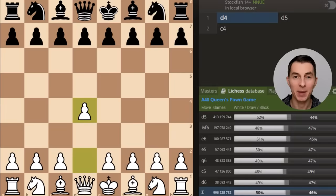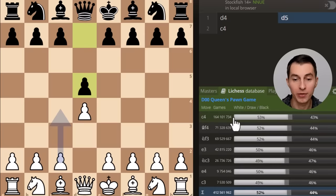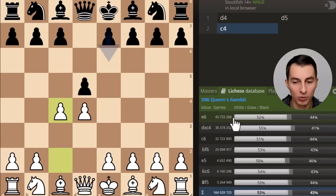I've opened the database where you can see not only the moves but also the statistics in the bottom right corner of the most played moves. After white plays pawn to d4, by far the most common response from black is pawn d5 - so far so good, the Queen's Gambit. White plays pawn to c4 and the top choice is pawn e6, followed by pawn takes c4.